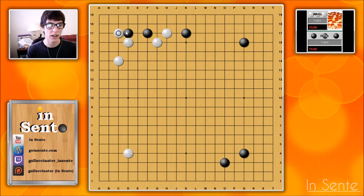Because if white hanes, black has the double hane. And here is the trap — it's not really a trap, but this is a mistake. If white did this, it would be a huge mistake. So if white plays this and then plays this atari, that's what I did in the game, and I'm going to show you what happened to me.